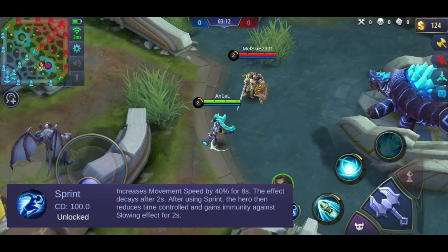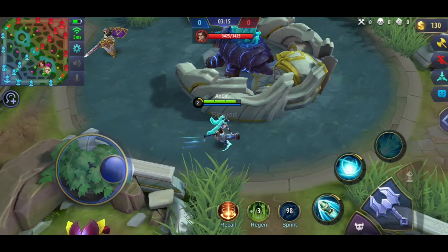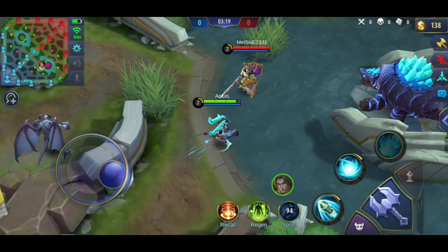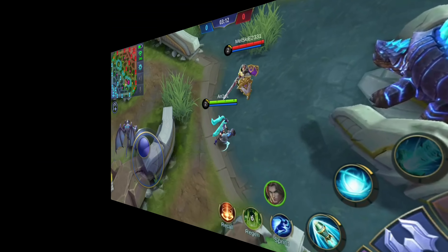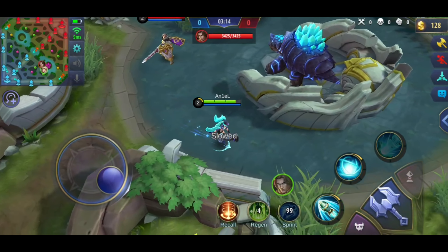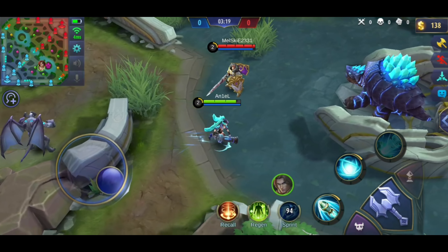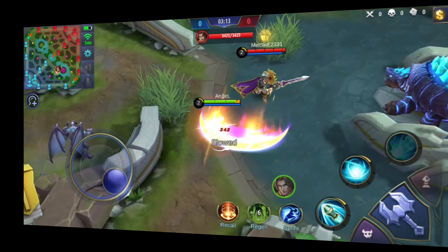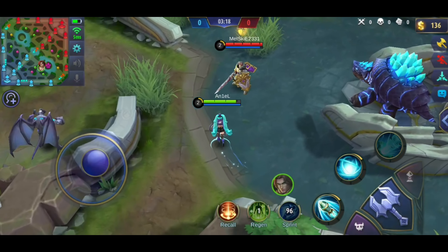Next, this is Sprint. If you use this spell, you gain 40% movement speed for 8 seconds. But after 2 seconds, that movement speed is reduced. Other than that, you will also ignore slows. But before you click Sprint, you have to already be slowed to ignore their slow, because you are only immune to the slow in the first 2 seconds when you click Sprint. This spell is good for heroes who don't have any escape ability, or you can also use it to run from a fight.